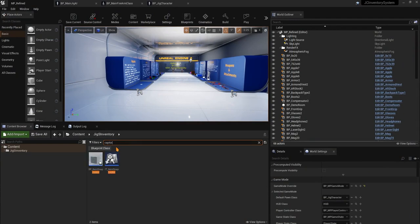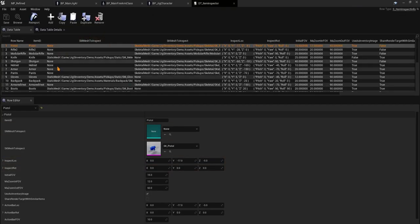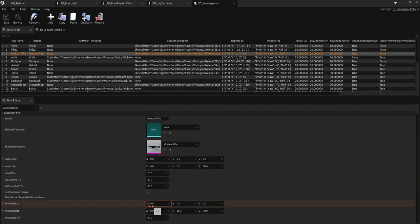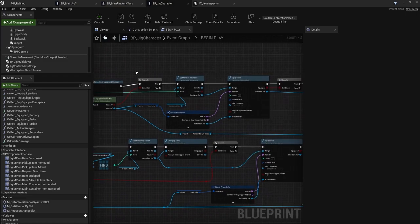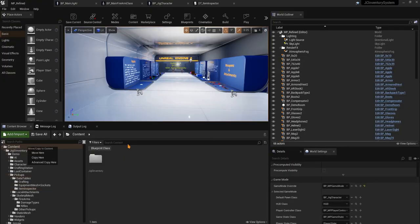Let's look at both approaches. If you go to the capture data table — in demo pickups, then data tables, then item inspector — this is the data table that has the location and rotation for how a certain item should be captured. If I click on the modular rifle you can see we have location, rotation, FOV, and also an action bar setting. You can either use this — capturing a new texture with different settings, since the action bar is usually a 1:1 ratio versus the primary slot — or simply not use this and use the copy method described earlier.